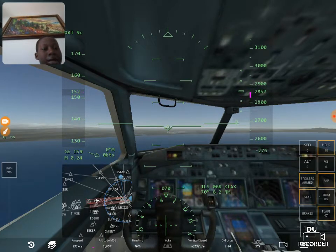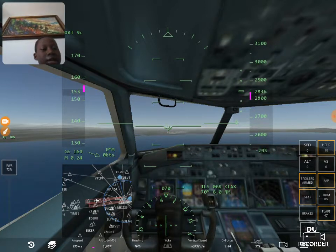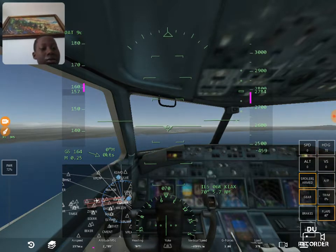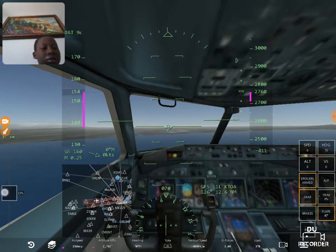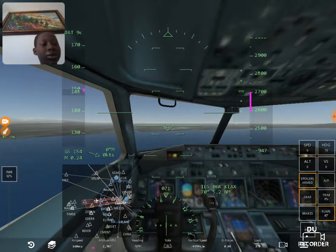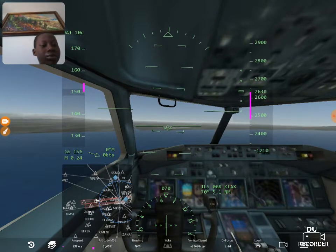Now you see I'm kind of low — push the nose up slightly. Don't go to APU, never do that on landing. Pull your throttle back and try to lose some altitude.